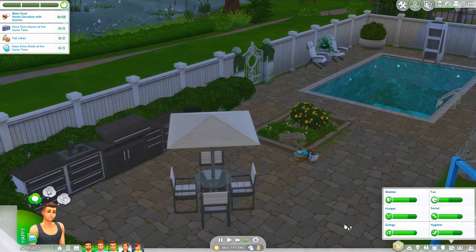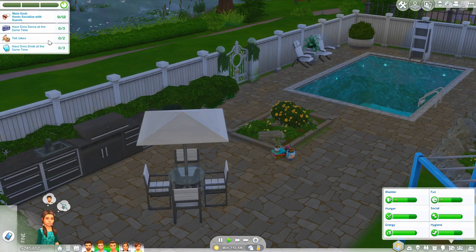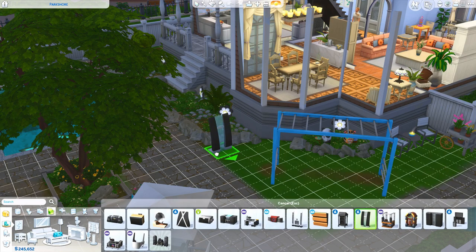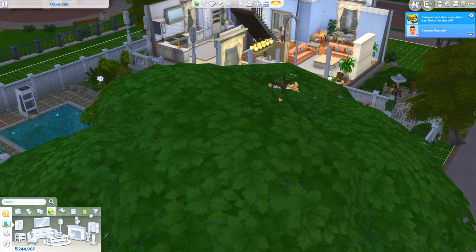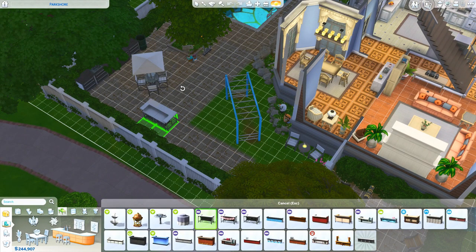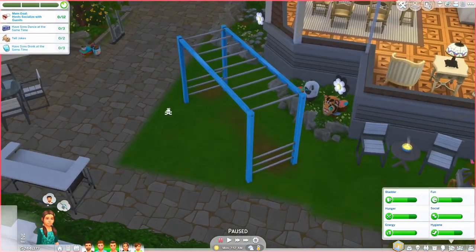The cookout is about to begin. We don't want the kids going to school so we'll have them take vacation days. The Sims are already here. We need a stereo, so let's grab one from the living room and place it outside. We also need a bar, so let's grab that too — just the basic things you'd expect at this type of event.